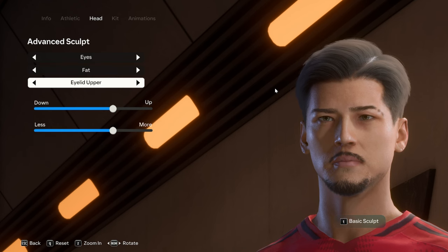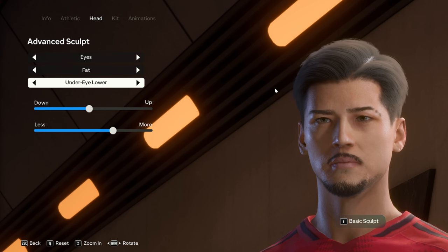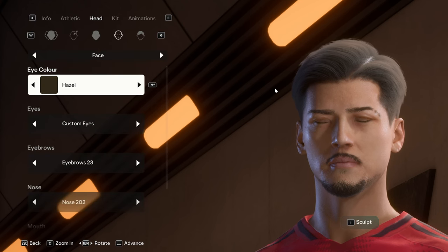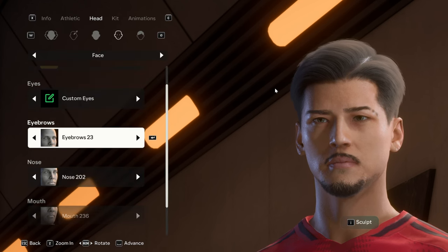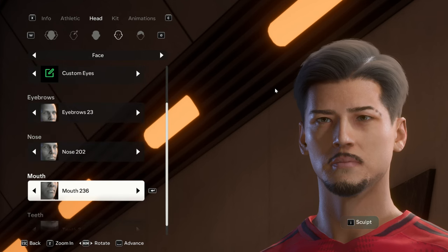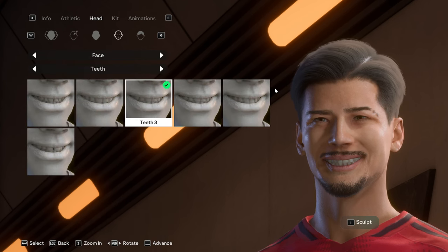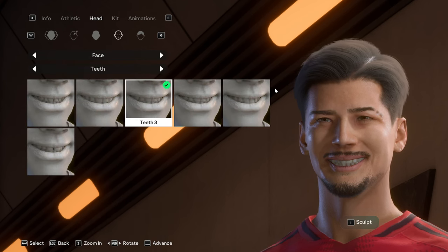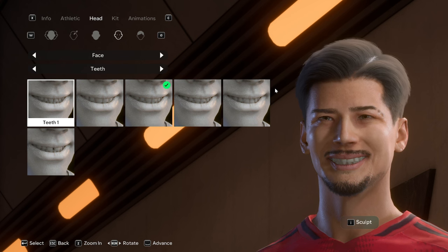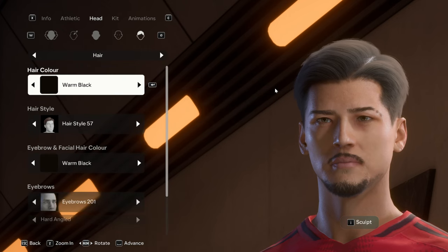Pause and copy all of those. For the fat we have eyelid upper, eyelid lower, and under eye lower — that's pretty much it for the fat. Moving on: eyebrows are eyebrow 23, nose is nose 202, mouth is mouth 236, and for the teeth we have teeth 3 — I almost always pick 3, but feel free to pick any other option.